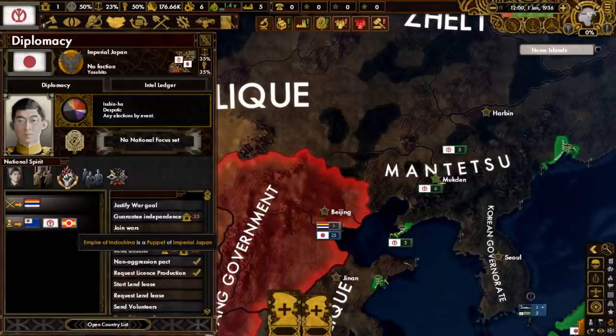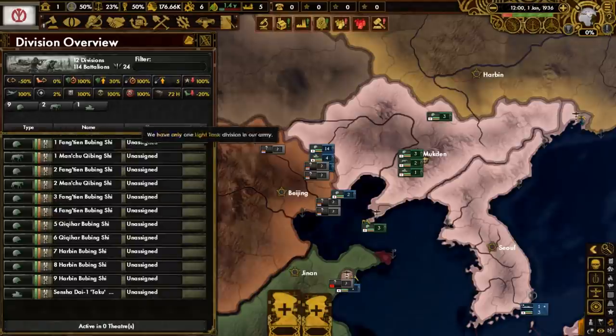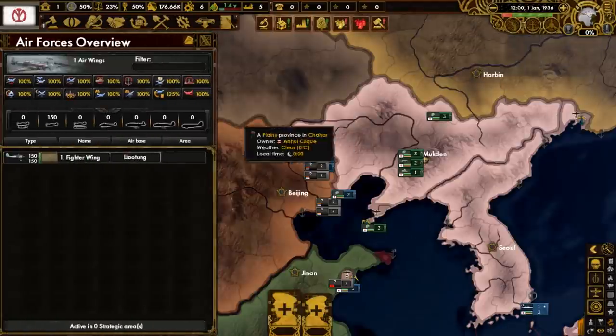One important thing to note is that as a colony of Imperial Japan, we are their puppet, and that means we will most likely have to help them in their war with the Bayang government. Looking at our military, we've got 12 divisions in the army - 9 are infantry, 2 are cavalry, and one is armor. We have no navy, but we do have an air force with one air wing, which is massive and consists of 150 fighters.